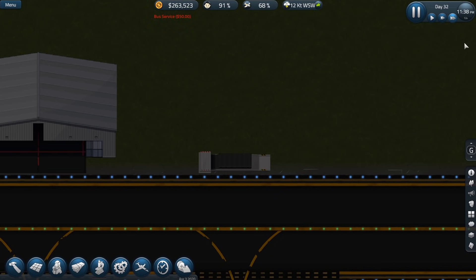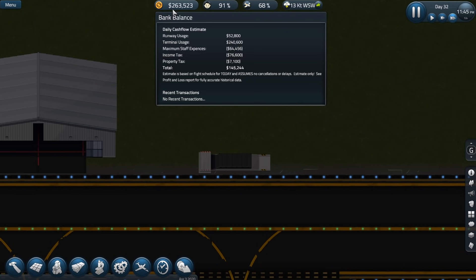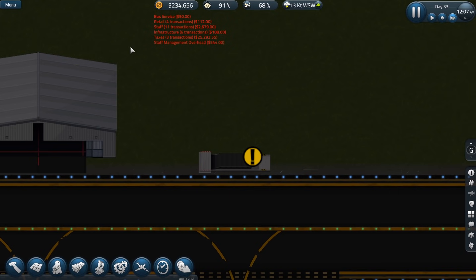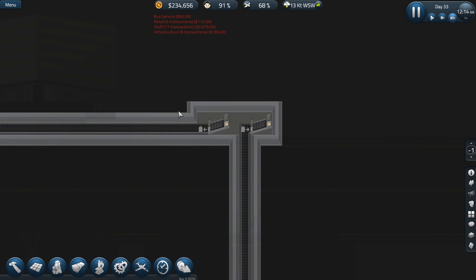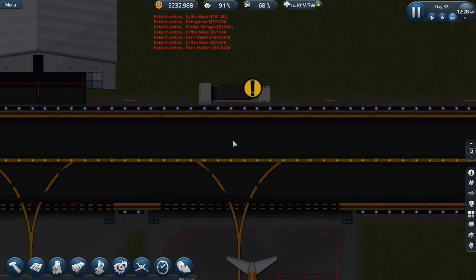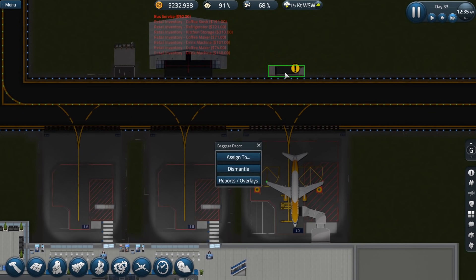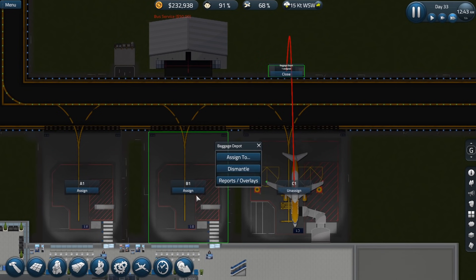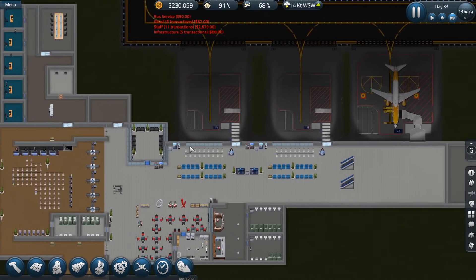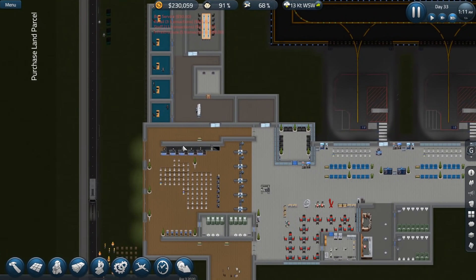We are looking pretty good. It's about to be midnight and we're still going to have a little extra cash left over. We still have $234,000. This is set up exactly how we want it. The only thing we have to do is assign it to the gates — that one is going to service all three gates. I think that shouldn't be a problem. Let's make sure everything is connected properly.